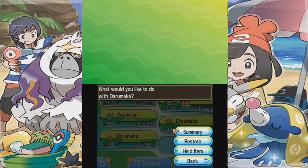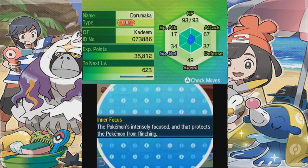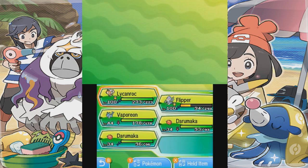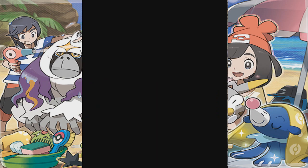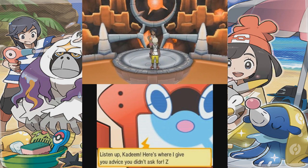You need to breed your Darmanitan and hatch your eggs to get Darumaka. Now, Darumaka needs to have the hidden ability Inner Focus. Once they have Inner Focus, you raise them up and evolve them into Darmanitan, and the Inner Focus will morph into Zen Mode. Then you'll have your own Darmanitans with Zen Mode. It's an easy method, and I'll show you guys proof of it.